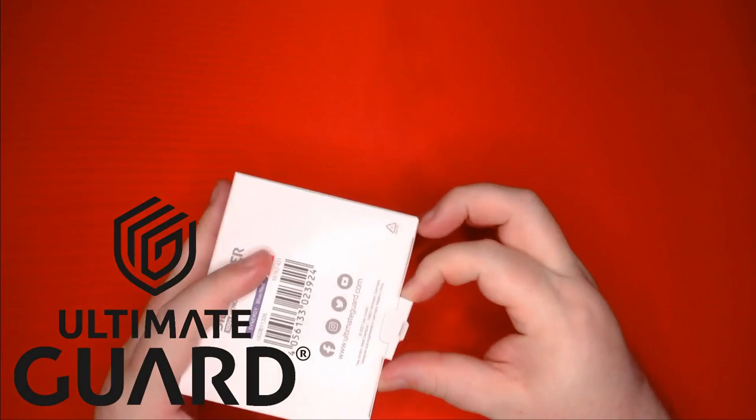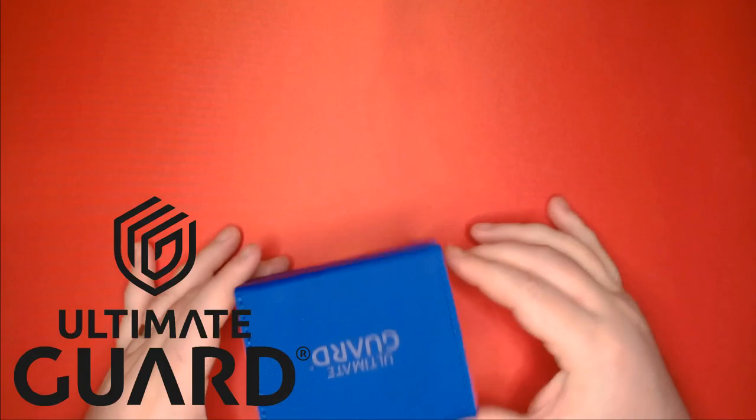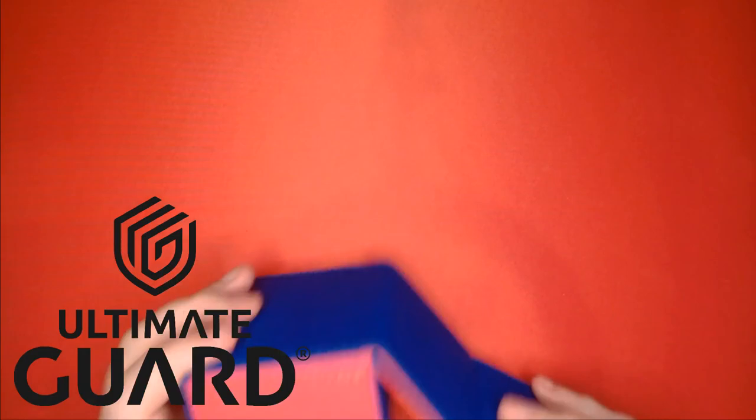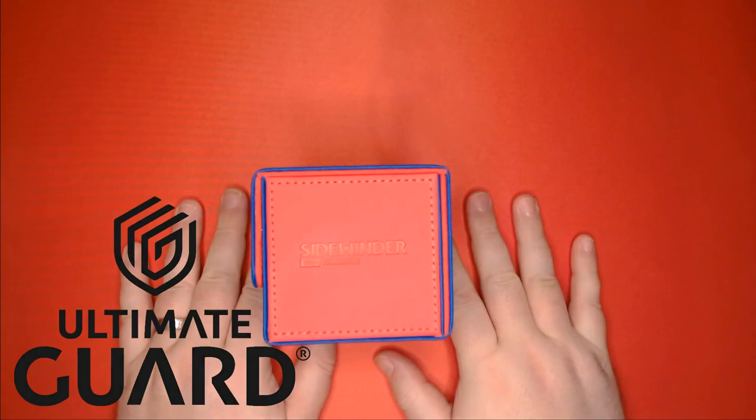But before we get to our decklist, a quick word from our sponsor, Ultimate Guard. One of my favorite products Ultimate Guard has is their Xenoskin Sidewinder. The Sidewinder has a soft microfiber lining as well as the rugged Xenoskin shell we've all come to love. While the Sidewinder isn't a new product, they are now available in the beautiful two-tone Synergy series, like this blue-red one seen here. Find out if your local game store carries Ultimate Guard products, or click on the link down below to order yourself one from Amazon.